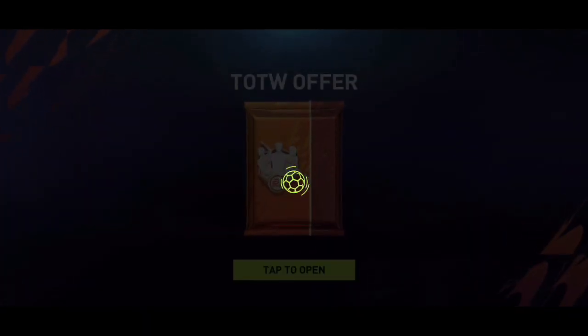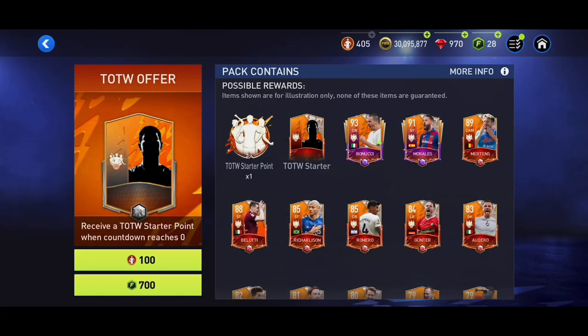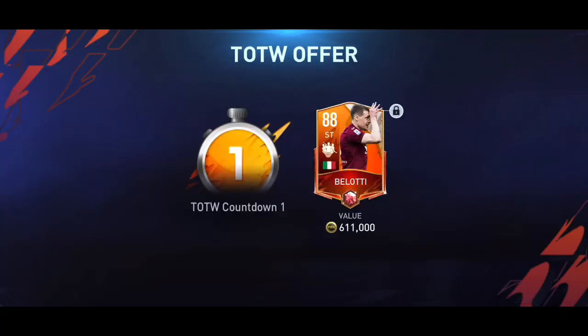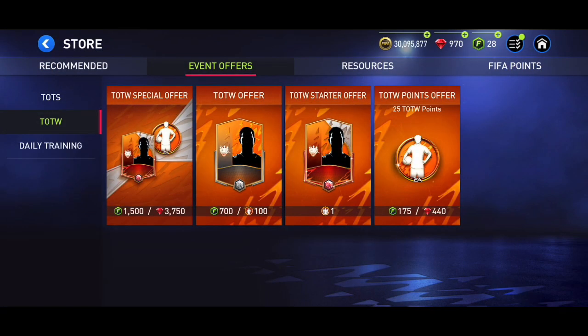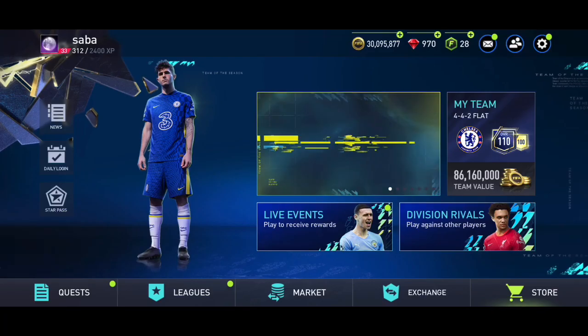Countdown four, countdown three — hopefully we get a lead player. No walkout still. I'm almost spending all my Team of the Week points. We got Gusto again — no luck with the packs at all. Finally we got one — is it a master? It's not Bonucci. It's Belotti! 88 overall Belotti, only 600K buy price — I'll take that, that's not bad at all. I'm thinking about saving my guaranteed pack for one of the next Team of the Weeks since these cards aren't worth as much anymore.